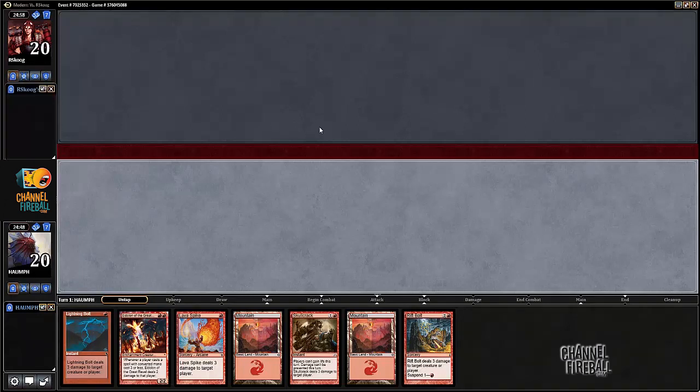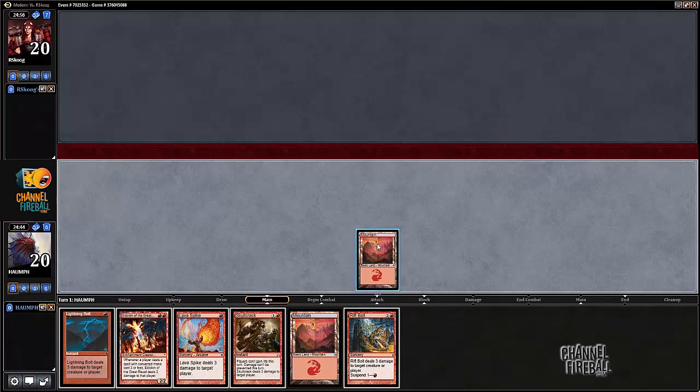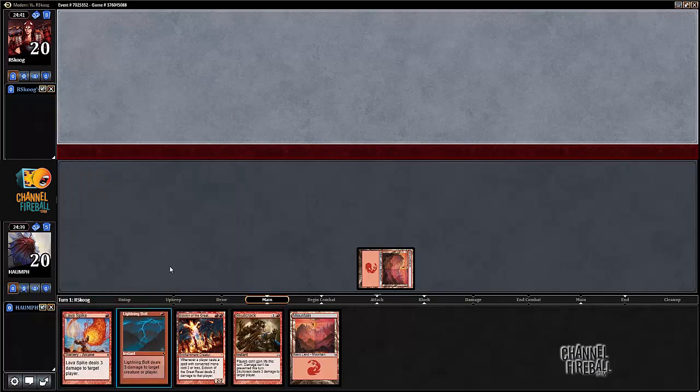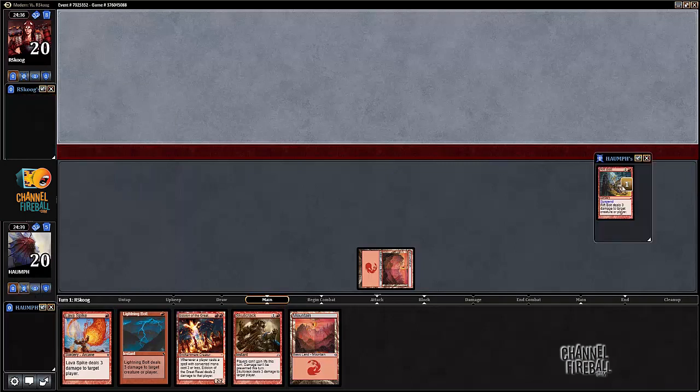Almost clicked mulligan — that would not have been good. Let's suspend the old Rift Bolt. I suspended the Rift Bolt over the Lava Spike because I don't know at what point we're going to cast it, but you can use it to get the damage right away, whereas this takes a turn. So I'd rather just start working on his life total and make it so that we can kill him as quickly as possible. I think Rift Bolt does a better job of doing that than the Lava Spike.